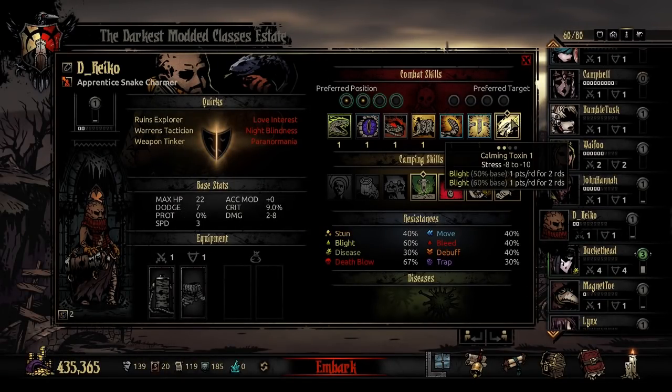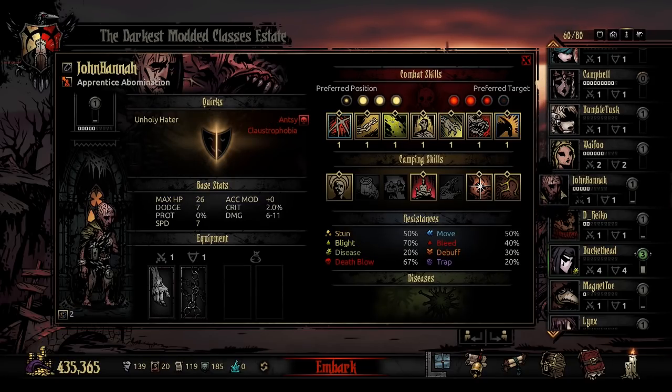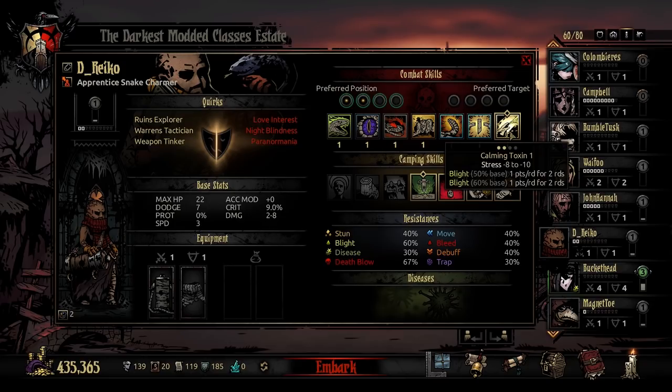Last but not least in the charmer's kit is Calming Toxin. Calming Toxin can only be used in rank 3 or 4, and is a stress heal of minus 8 to minus 10, usable on self or another companion. It has two separate die rolls of Blight at 50% base 1 over 2 and 60% base chance 1 over 2 at level 1. It's a powerful stress heal, but the drawback is two separate die roll attempts to Blight the character. Most characters have a decently high base Blight resist, so in practice you won't hit the Blight very often.